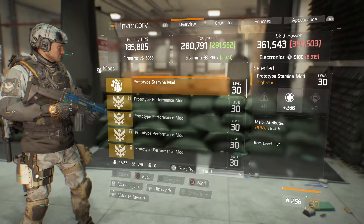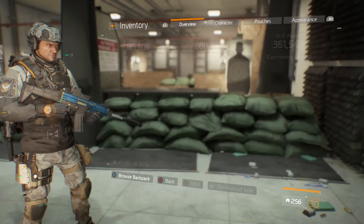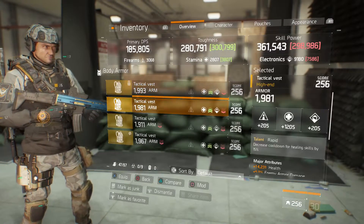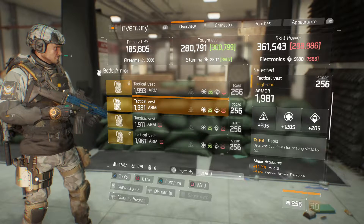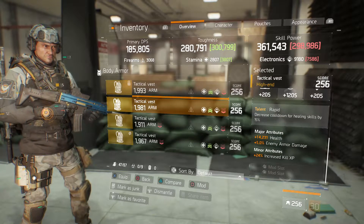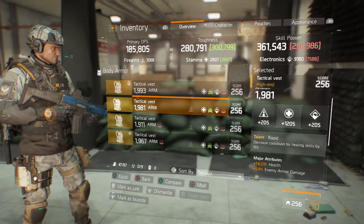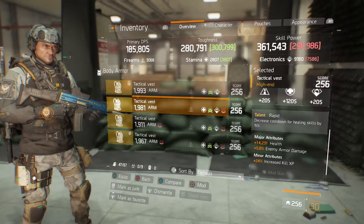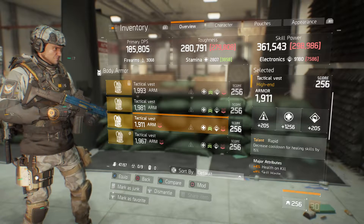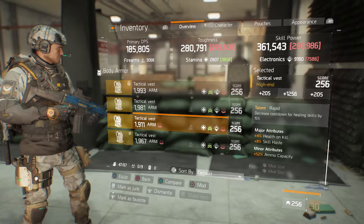We got a stamina mod with 266 stamina and a tribute of 33,280 health. Now we've got a tactical vest with 1981 armor and 1205 stamina, talent is Rapid, with attributes of 14,231 health, 5% enemy armor damage, and 24% increased kill XP — I'd probably be trying to get some ammo capacity on this. Another tactical vest with 1911 armor, 1256 stamina, talent of Rapid, 4% health on kill, 8% skill haste, and 52% ammo capacity.